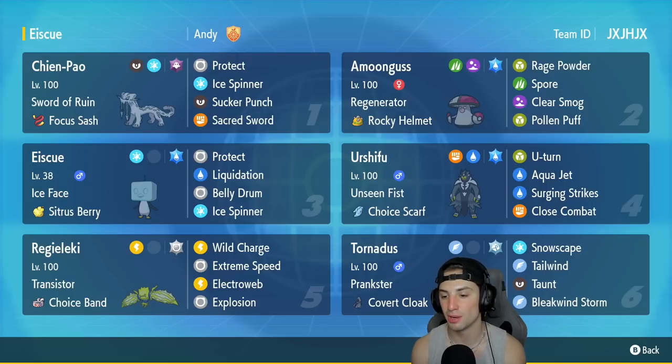Our final Pokemon is a nice support Pokemon — Tornadus. We already mentioned Snowscape for Eiscue, but it also has tailwind, taunt, and Bleakwind Storm with covert cloak as its item. If you want to rent this team, the rental code is in the top right corner. Let's hop on the ranked double ladder and grab some wins with this belly drum Eiscue team!